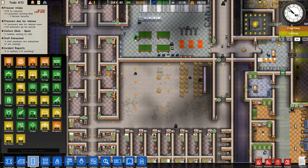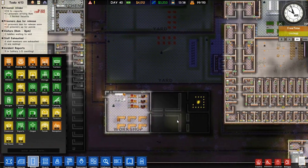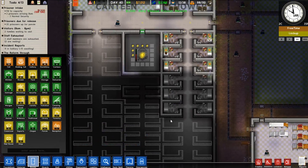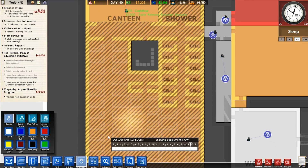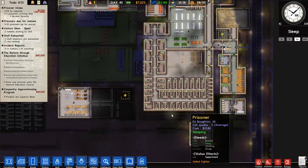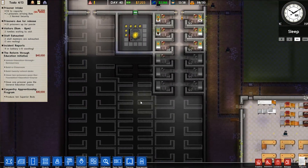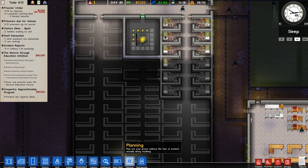Oh my god — this guy's got a drill on him. He better be going to solitary. We have a bit of solitary here. How are we doing — okay, those solitary cells are in place, that's perfect. Medium security solitary is almost full over here, so we could do with spending a bit of money on getting this solitary stuff set up. Let me go into quick build and do some more of these — a couple more.